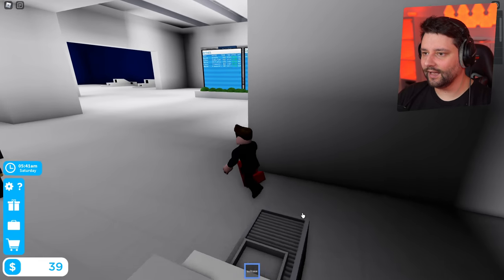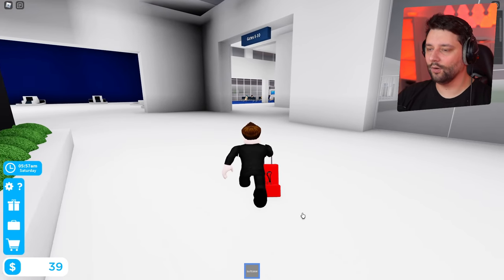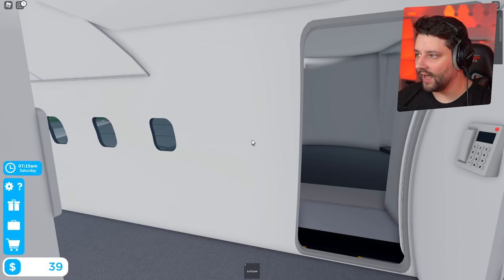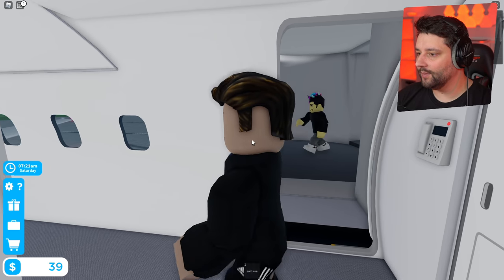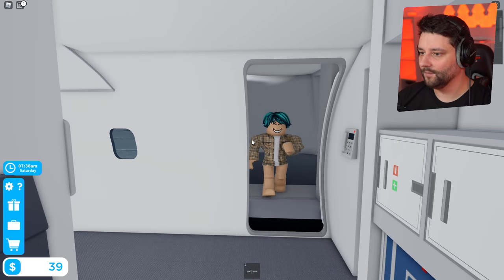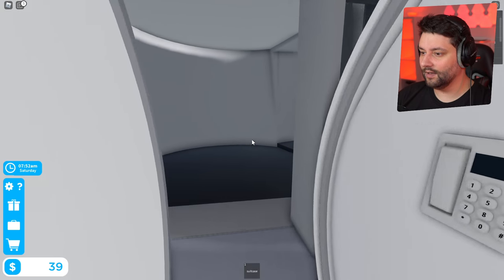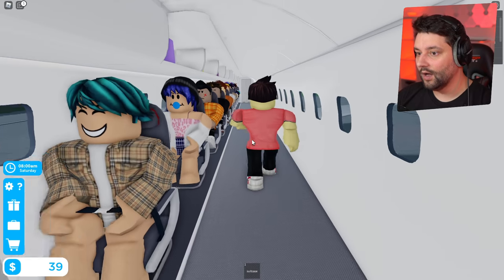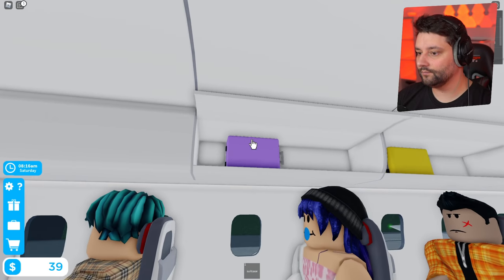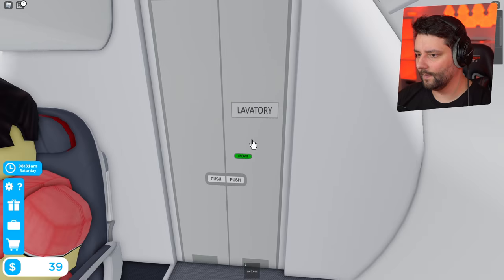Departures to Robloxia, we are Gate 8. Now make my way down to the aircraft. Here we go. We shall now wait for our guests to get on the plane. We might have a full plane! Oh my goodness me, we have a full plane right now! Ladies and gentlemen, this is your captain from the flight deck. We're expecting a smooth ride today so the seatbelt sign should remain on. Thanks for flying with us.